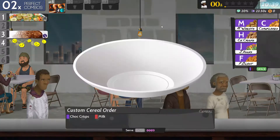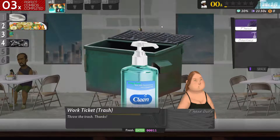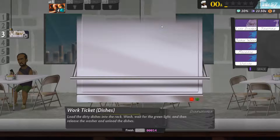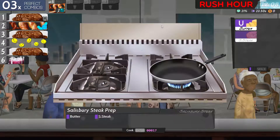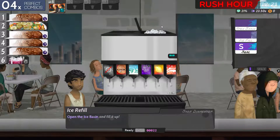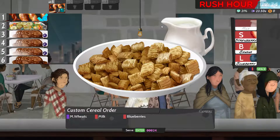Chocolate crisps — there we go. Flush, sanitize, enter. Release, unload, sanitize. Open basin, ice, seal. Gravy — not ready yet, got it. Wheats, milk, blueberries — got it. You want steak, you want onion gravy — you're good. You want steak, you want gravy — you're good. Five: you want steak and mushroom gravy — you're good. Six: you want butter steak, cook.